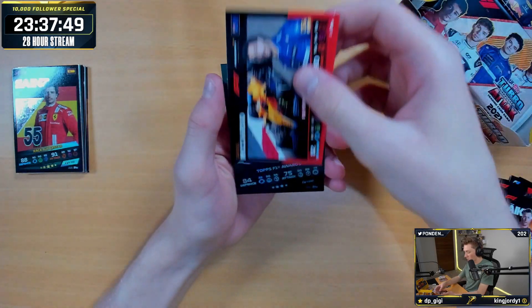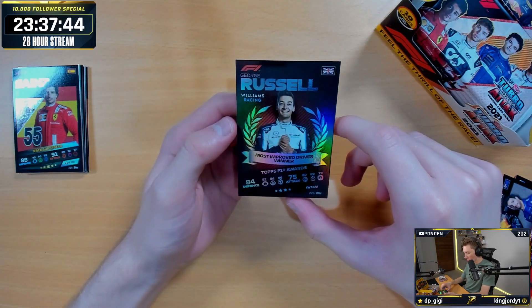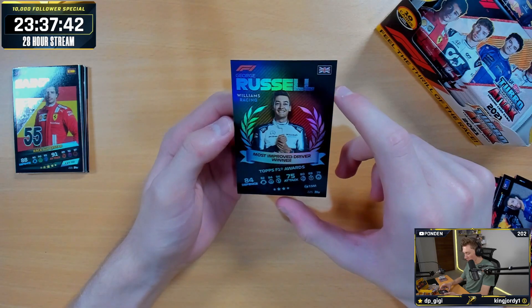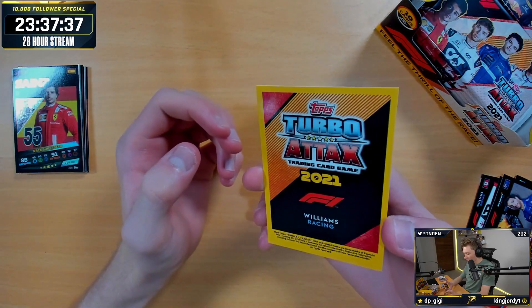Dan Ricciardo Speedster. And on the end, we have got a George Russell Most Improved Driver Award — Topps F1 Awards. Most improved driver. Is this a holo? Is this a foil? I don't know.